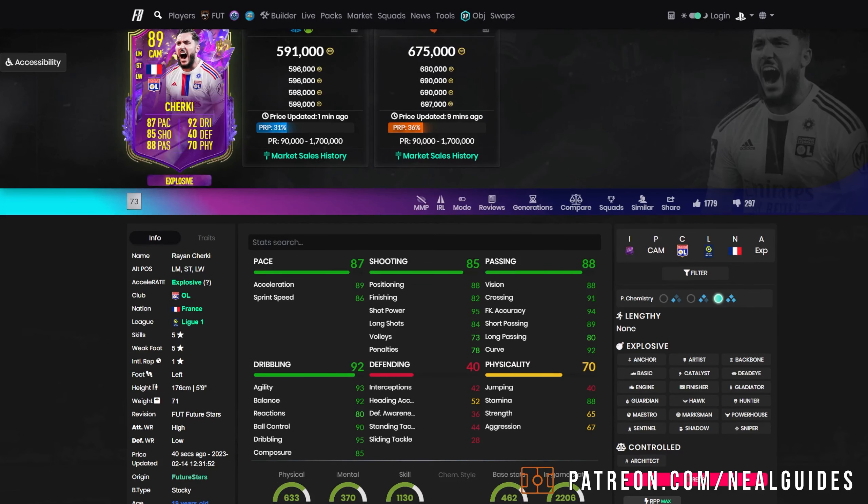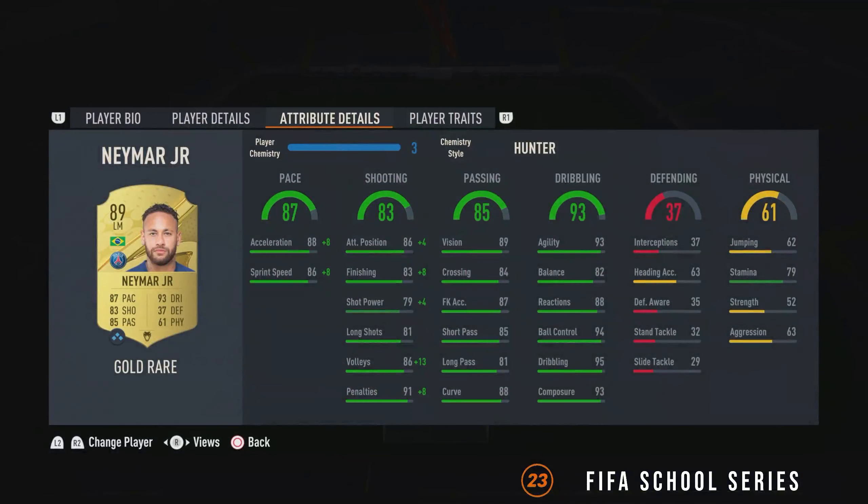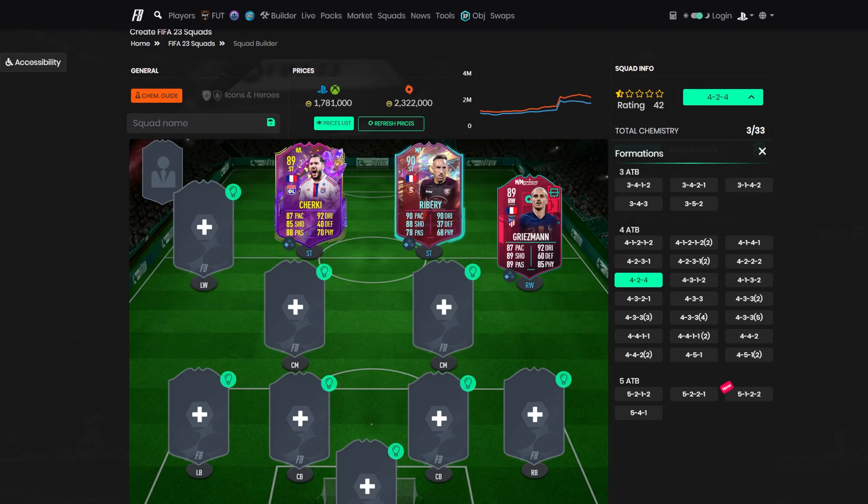I see this card as more of a winger. He does lack that finishing — that is the only downside. Looking at someone like Neymar, yes he's got 83 finishing but Neymar's just one of those unique players. I think that 93 composure makes his finishing much better than a card like this. But nonetheless, this card is still very, very good. 5-star, 5-star speaks for itself and it goes in just like that.